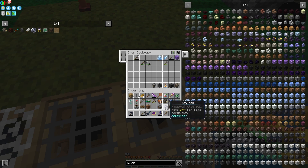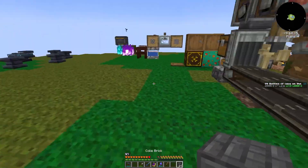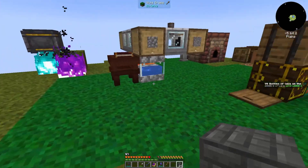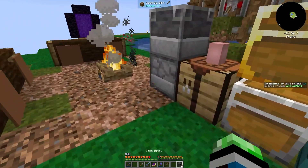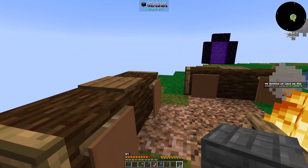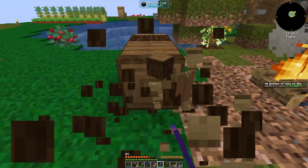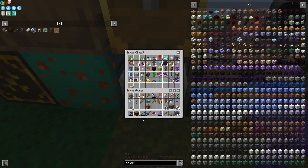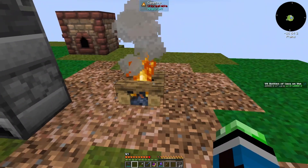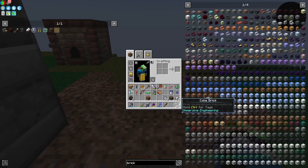I have way too much stuff in my inventory. Let's go ahead and put all the junk I don't need right now away. Coke brick I am gonna need, so I should probably go ahead and get this built somewhere else. I think I need to take this down. Let's go ahead and remove the campfire seating and probably remove that campfire as well — it's burned me a couple of times, literally. Very annoying.